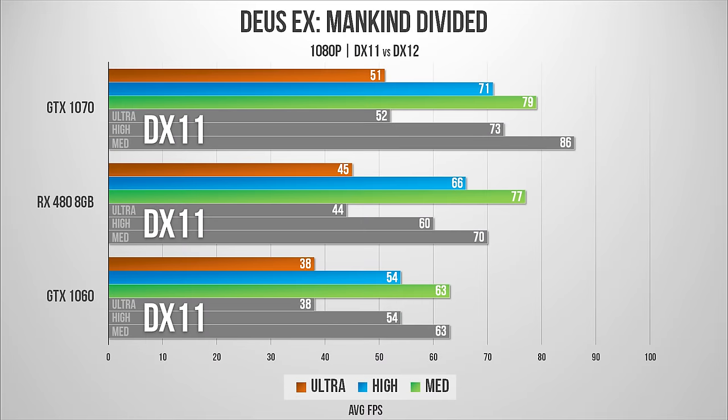When we place the DX12 results next to DX11, which are in gray, the picture becomes clear: the GTX 1060 does not move. The results are identical between DX11 and DX12, while the RX 480 receives a pretty significant boost in performance on medium and high presets.